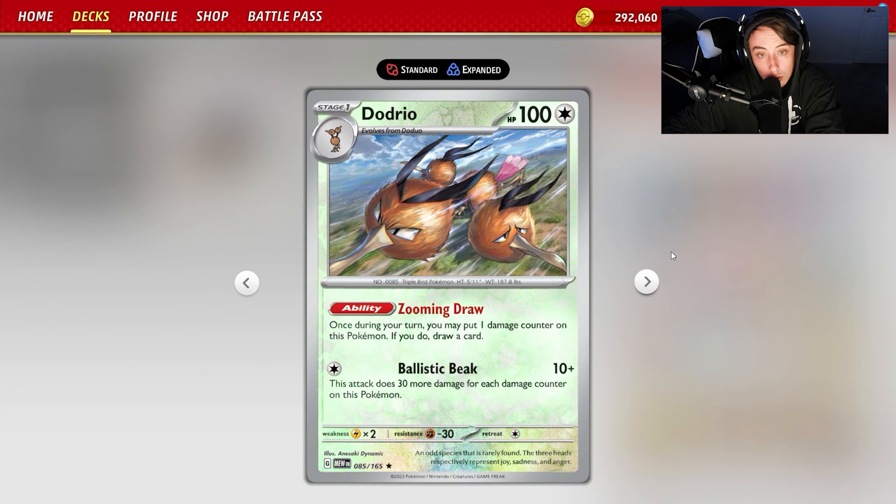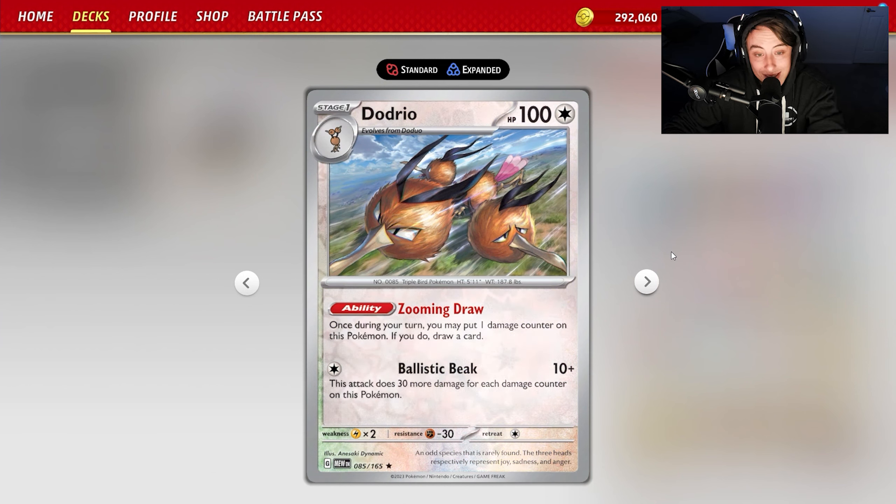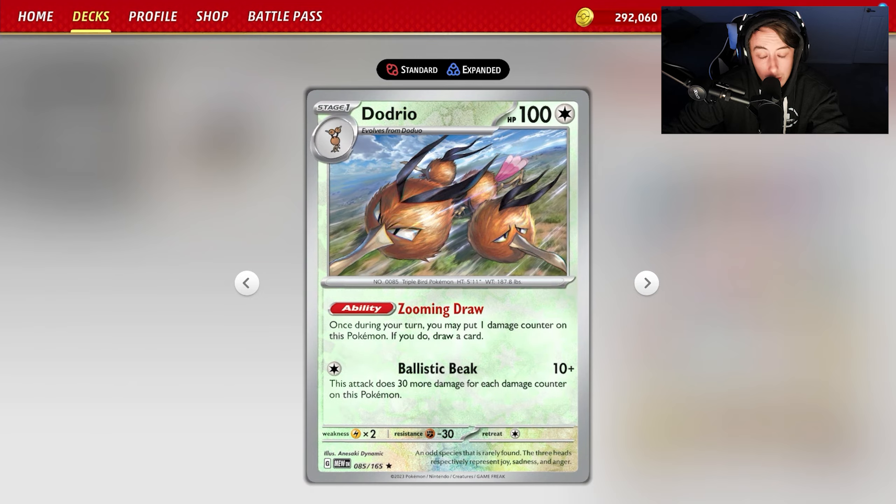This means you can turn a Hisuian Zoroark from swinging for just 50 damage into 150 because you move two damage counters. Now, the new card from 151 we're running is Dodrio. Dodrio has a unique ability where once during your turn you can put one damage counter on it to draw a card. It also has Ballistic Beak, which deals 280 damage if you have nine damage counters on it.